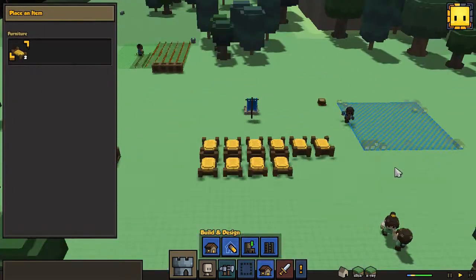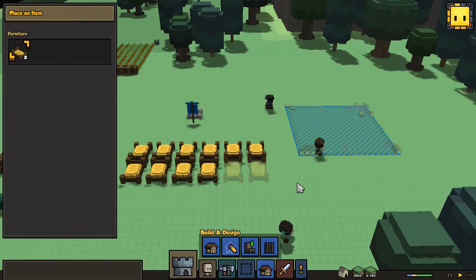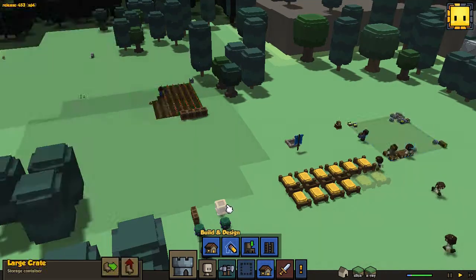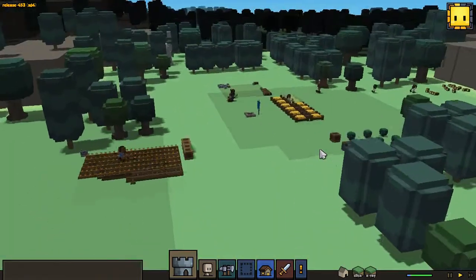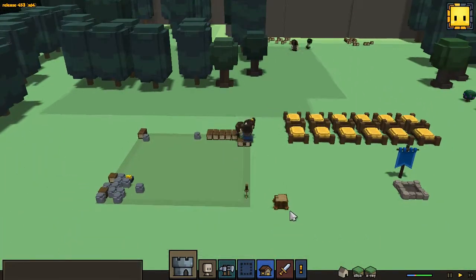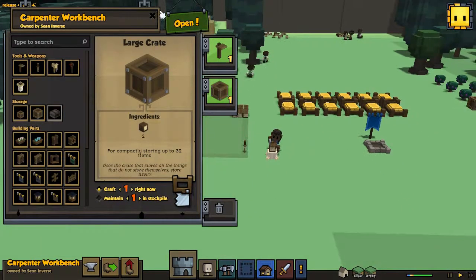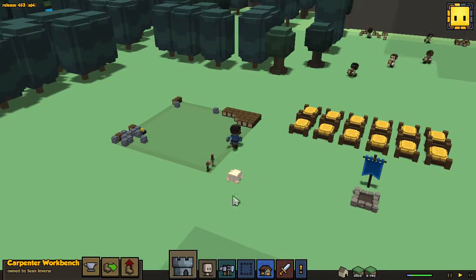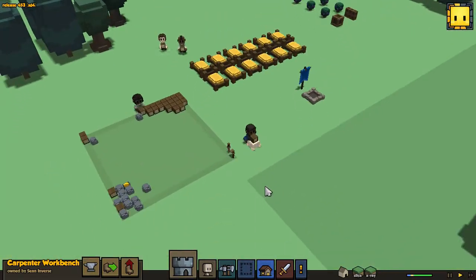Let's get those beds placed. We got two more beds — that's a total of 12 beds that are occupiable. What I really want to do is make another crate. I want to get this guy to make one more crate, and this is going to be the wood crate — it's just going to be wood for his station, placed here. Hopefully they'll try and refill it frequently. I don't know how their AI works.